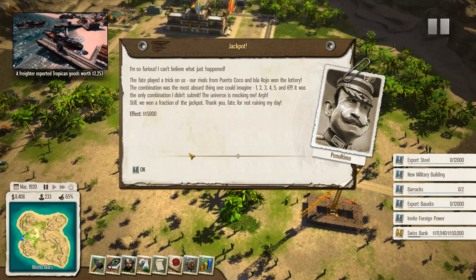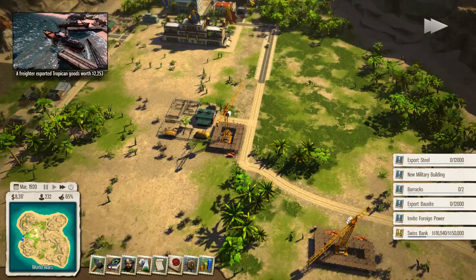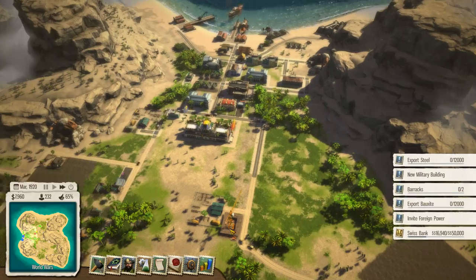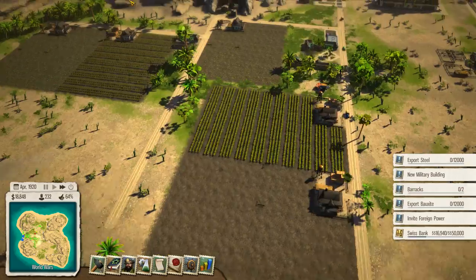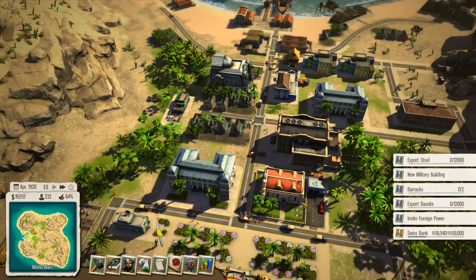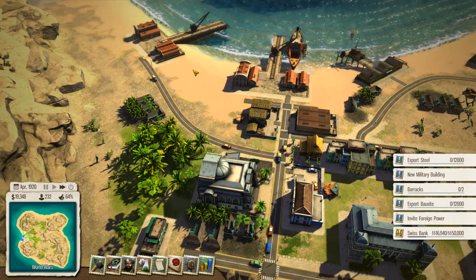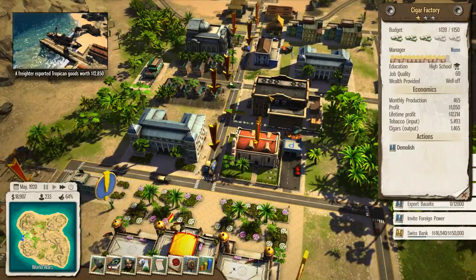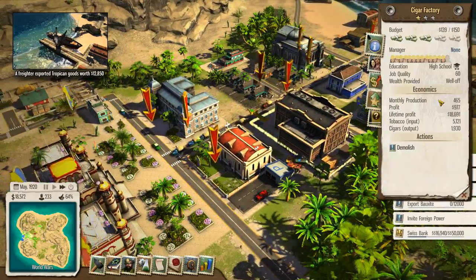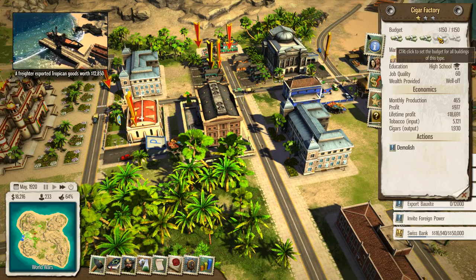It looks like the islands of Puerto Coco and Isla Rojo have won the lottery, although we've managed to siphon off a small amount to our Swiss bank account, so at least that's still slightly good. Our town is actually doing really well and our budget is going back into the green and back into that very wealthy state. This thing has already made its 20 grand — wow, this cigar factory is one of the best things there.